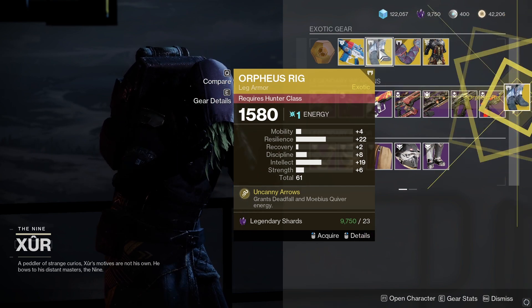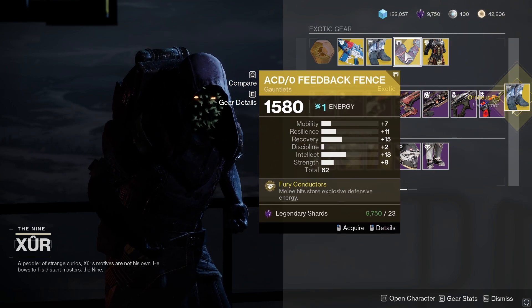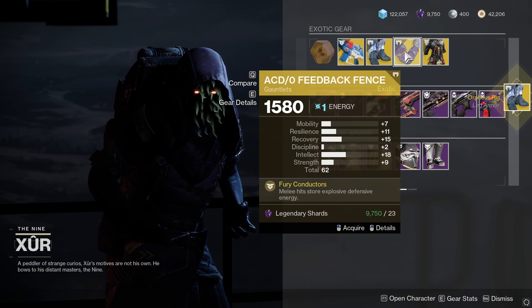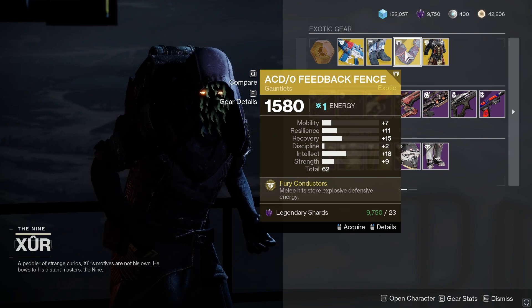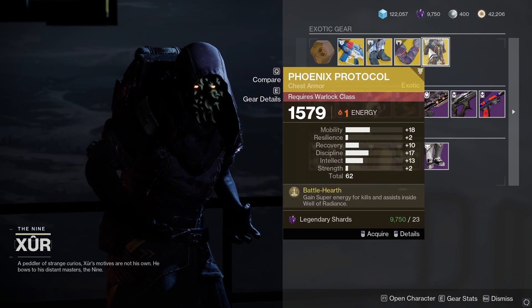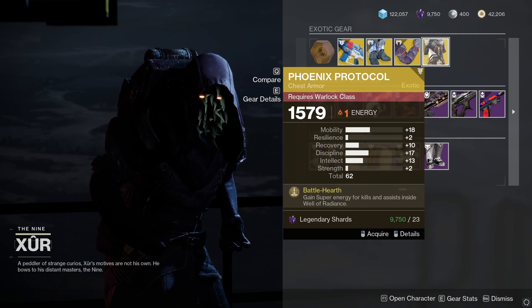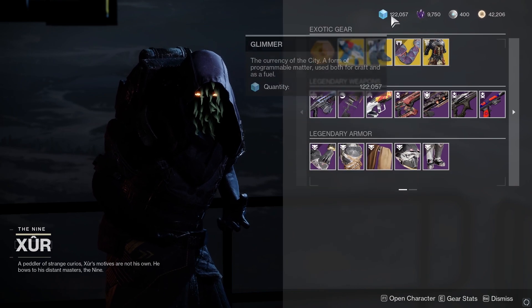I'm actually going to pick up the Orpheus Rigs for myself — it's definitely one you should be getting. Then we do have the Feedback Fence; the recovery is okay and intellect is there, but I probably wouldn't recommend getting them. We also have Phoenix Protocol, just an average roll really. For exotics, the only one I would really recommend is Orpheus Rigs.